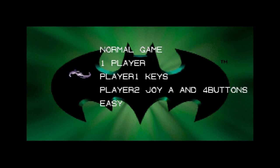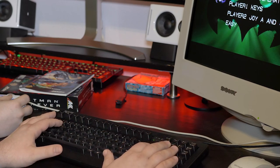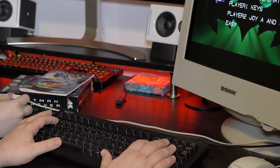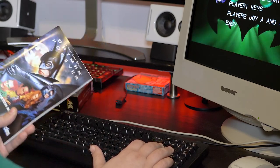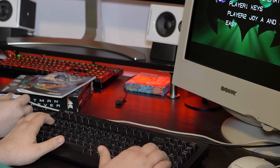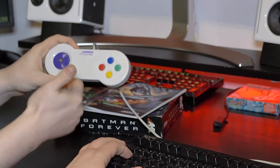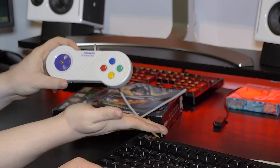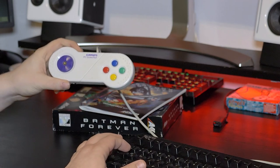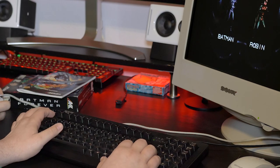We're going to play a two-player cooperative game. I'm showing the keyboard here because the layout is crazy and I don't quite have it down yet. That's why we have this trusty manual — I actually need to look up the keys during gameplay. I'm going to use a keyboard, and Audi has the illustrious Gravis gamepad — the PC gamepad from Gravis — without the screw-on joystick, because he prefers just the D-pad.